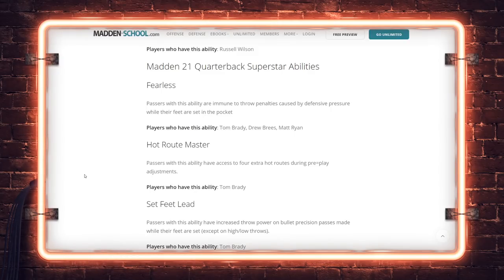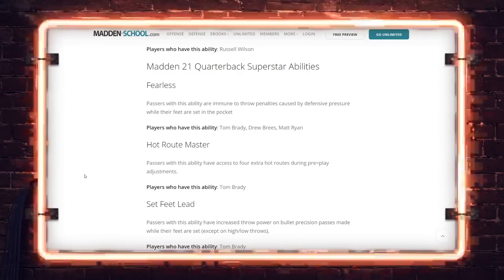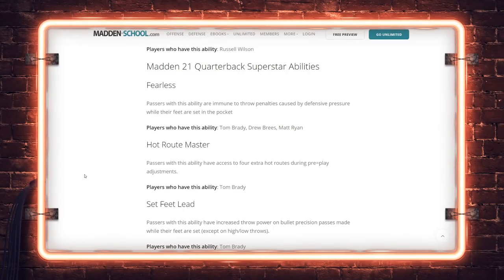With all the quick pass and pressure inaccuracies this year, I was very vocal that Fearless needed to be swapped to the superstar tier. Give pocket quarterbacks the ability to be impervious to pressure — we're already taking a risk by not being able to move the pocket in a game always dominated by scrambling quarterbacks. Great job to EA: Tom Brady, Drew Brees, Matt Ryan, and other field generals will be able to get Fearless — immune to throw penalties caused by defensive pressure when their feet are set.